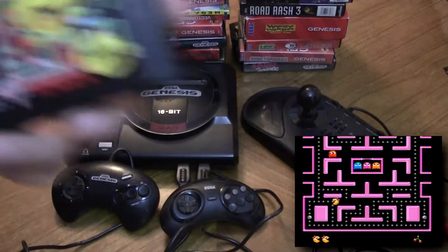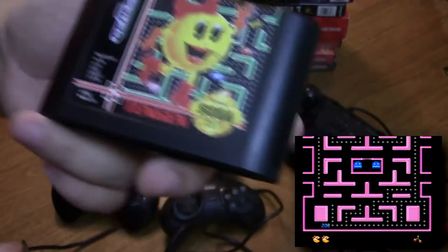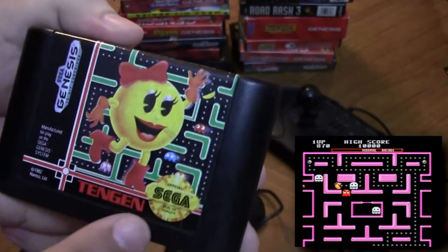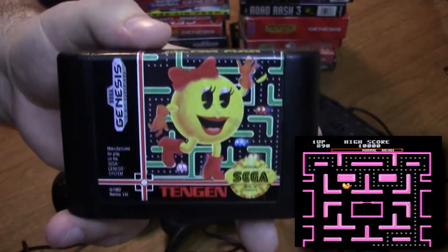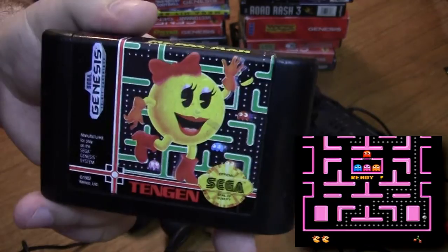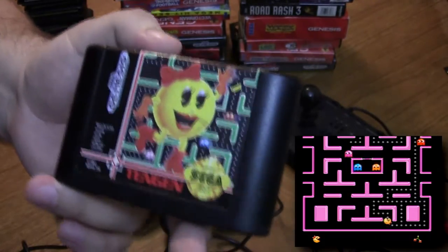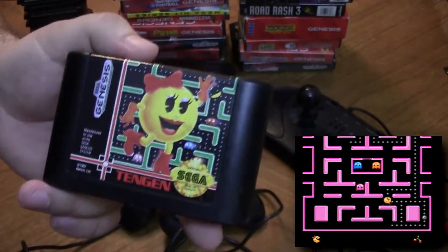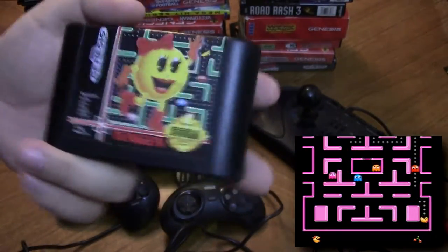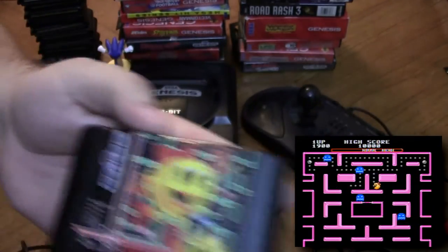Next up we have Ms. Pac-Man, which is another one I didn't know had a Genesis version. It's obviously by Tengen, which as most of you should know is actually a division of Atari that Atari basically used in order to get games on the NES — because Nintendo barred Atari from making games, so they created a kind of shadow company called Tengen to do that. Anyway, Ms. Pac-Man — I've always loved it. What's cool about this version is it actually has a co-op mode, so I want to play co-op with Pinko. Look out for that in the future.